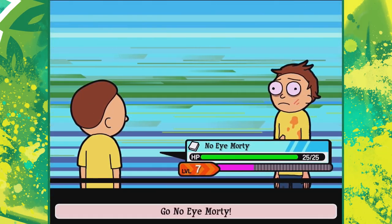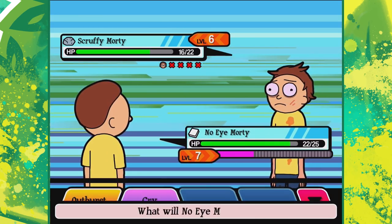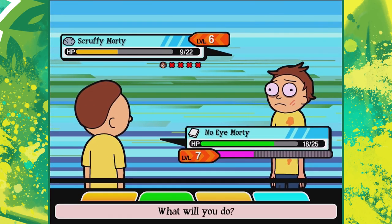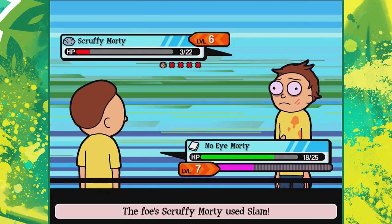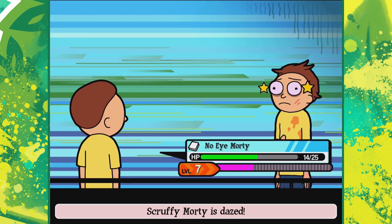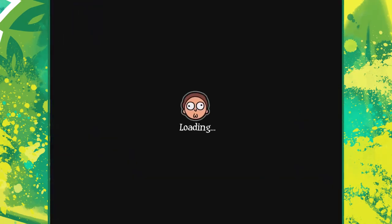Scruffy Morty - you are a rock type, so let's send out No-I Morty. He's been slacking a little bit. Outburst! It's blow for blow but he's only hitting me for three at a time. Another seven - not bad. Should we try for a crit? Outburst - still six, worse than before. And one more - don't miss! There you go - nailed it! We got a serum out of that fight as well.